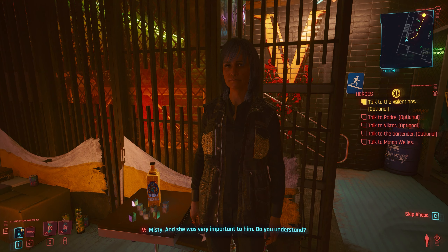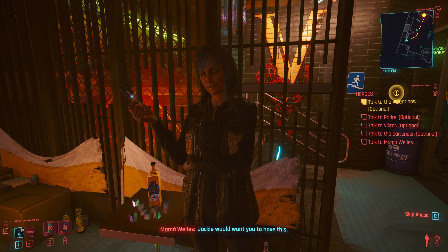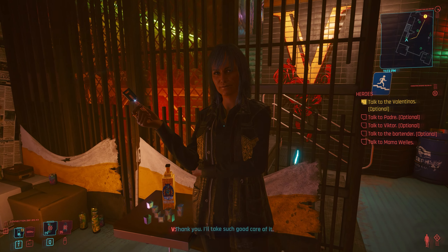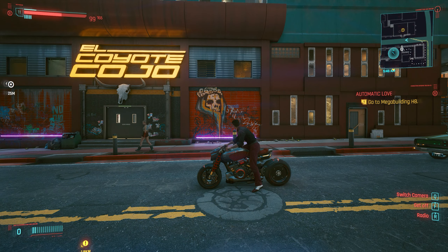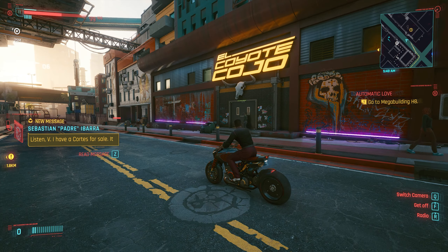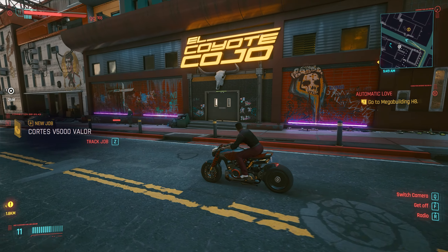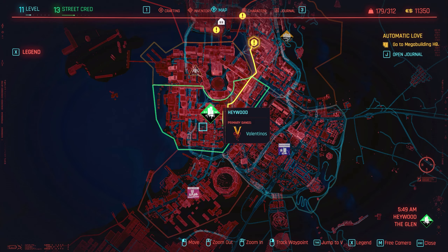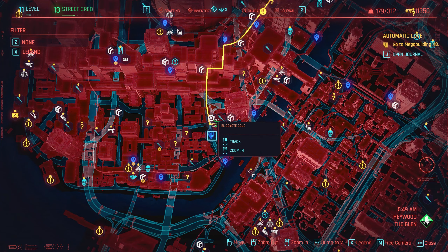Pull up your phone and call Mama Wheels to start the side job. Following the mission, you'll end up at El Coyote Cojo. On the map it's located in Heywood — scroll down and it's right there. After the ceremony, keep going with the mission and talk to Mama Wheels again. Be nice, talk about Misty and how important she was to Jackie. She'll say 'You're a good man, Jackie would want you to have these,' and give you the keys to Jackie's bike — a free, badass bike from your friend.